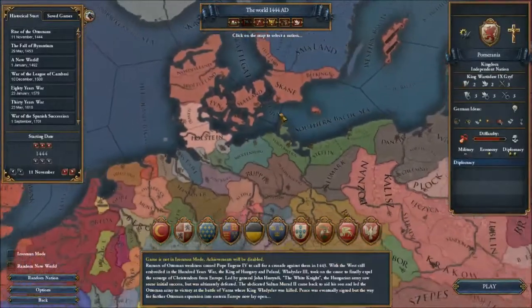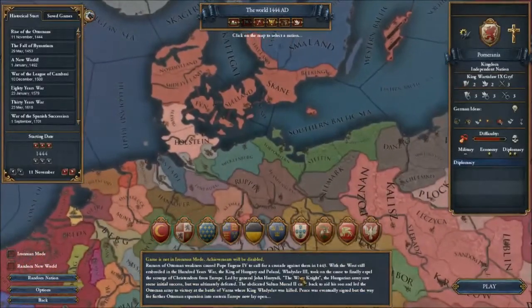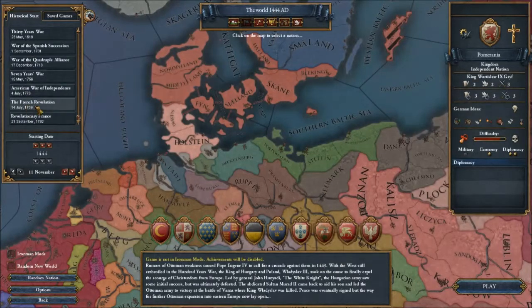This is Europa Universalis 4, which is another one of Paradox Interactive's grand strategy games. This one is set in — I don't know what you would call this actually — the Age of Exploration, let's call it that, from 1444 through, I believe, 1812, basically through the end of the Napoleonic Wars, from where Victoria 2 picks up.